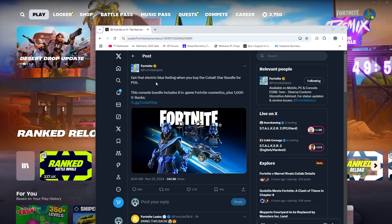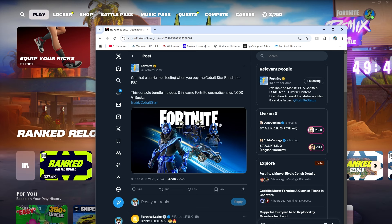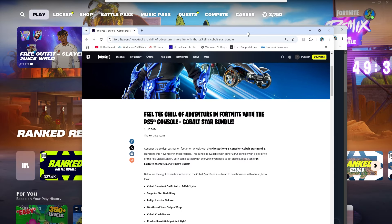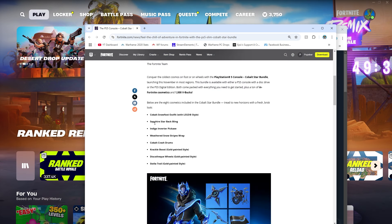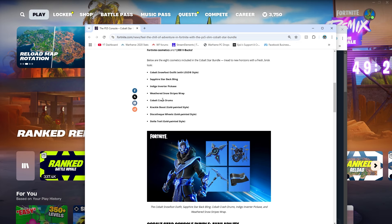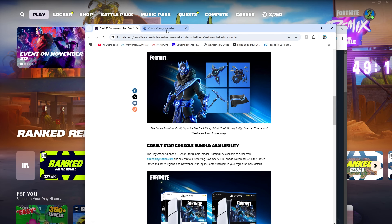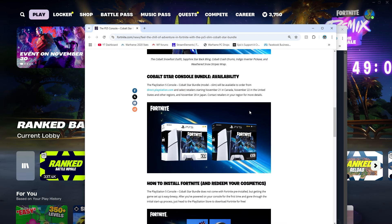Continuing on, you can get that electric blue feeling when you buy the Cobalt Star bundle for PS5. This console bundle includes eight in-game Fortnite cosmetics plus 1,000 V-Bucks. The bundle includes the Cobalt Snowfoot Outfit, Indigo Inverter Pickaxe, Weathered Snow Striped Wrap, Cobalt Crash Drums, Crackle Boost, Disco Tech Wheels, and Stella Trail. It looks really cool and is available directly on the PlayStation Store.